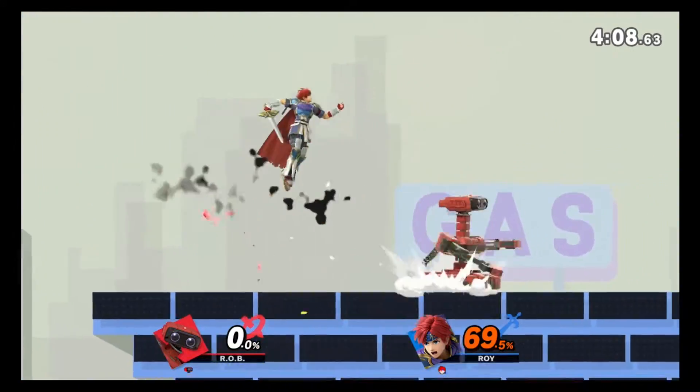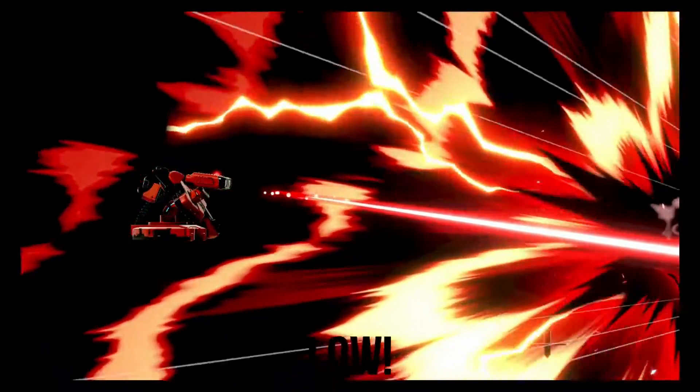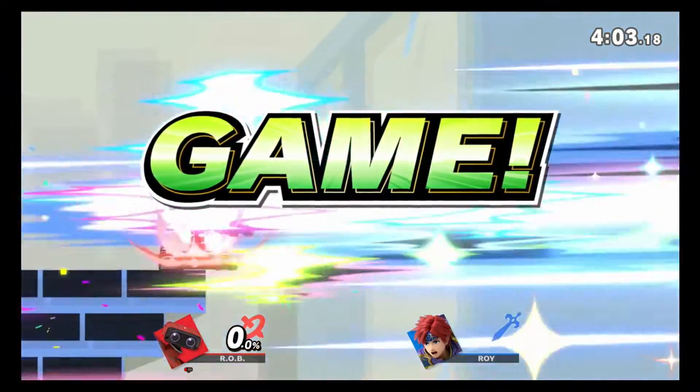Gyro shot, more so than gyro toss, is a very good non-committal option for specifically covering opponents who go low. It also helps that gyro hits generally can confirm into laser too.